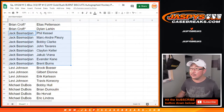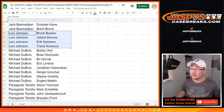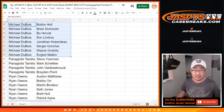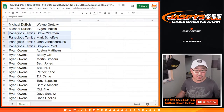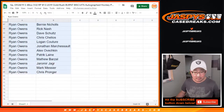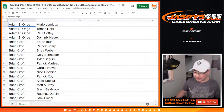Jack. Levi. Michael Dubois. Panagiotis. Ryan Owens. Ryan Owens. There you go. If anybody else needs to see their names, definitely let me know if you need to see your players again.